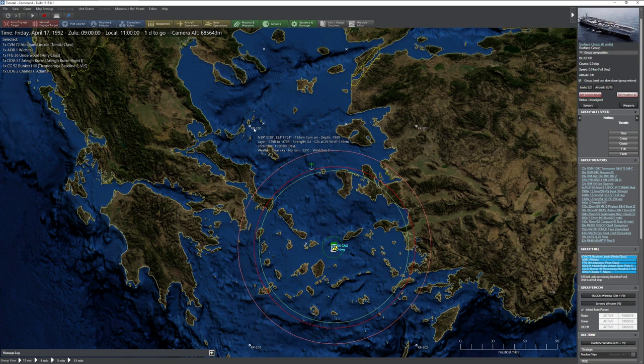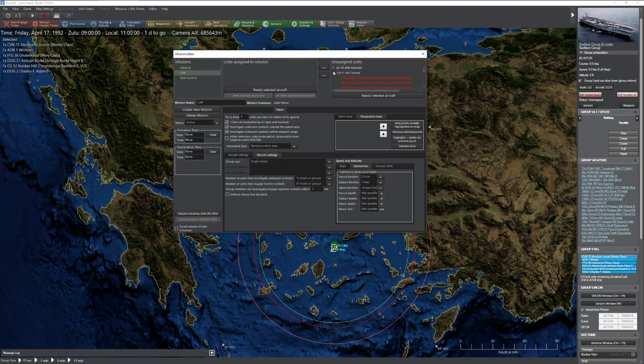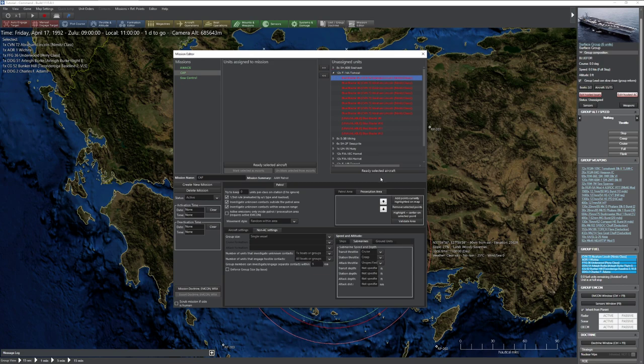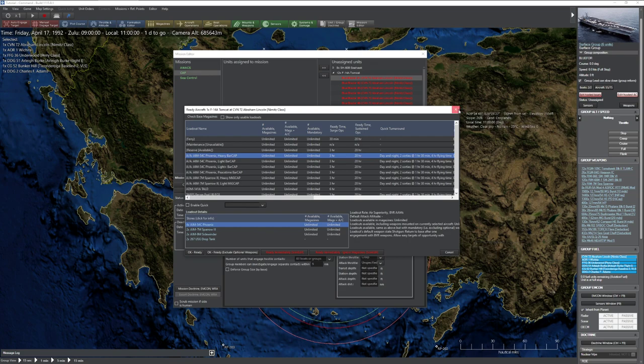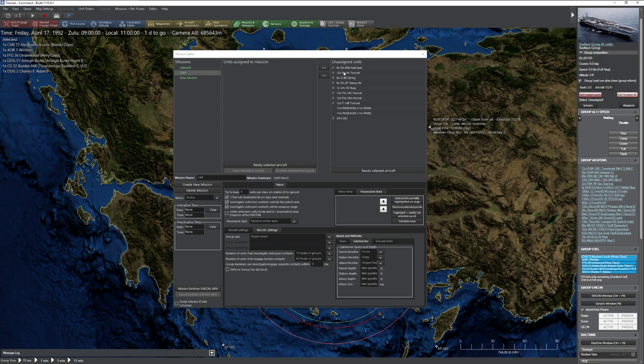I'm going to create a zone and pull the edges further out to make sure we're covering over the land too. Keep in mind, the bigger your zone, the more aircraft you're going to need to actively patrol it. Creating another mission - we'll call this CAP, set to AAW patrol. My F-14 buddies are not currently equipped with any weapons, which means we can't use them for three hours. So we're going to load them up with the heaviest bar cap we can with Phoenix missiles and order them to be ready.